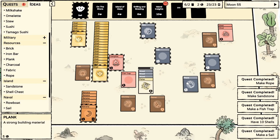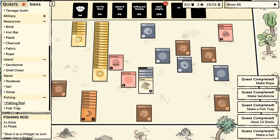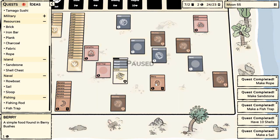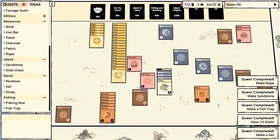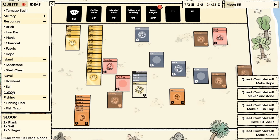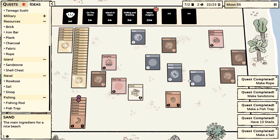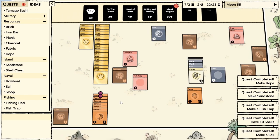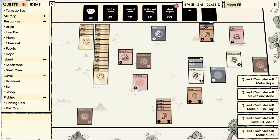As soon as this plank is done we should be able to make a sloop, and then we can send someone back and maybe get some warriors - sorry, pirates. When did we get a berry? We could also bring back farmland - actually the sloop probably can't carry buildings. We got our plank, the sail, and then we just need to make the sloop - we're good to go.